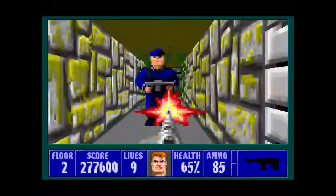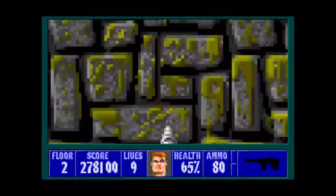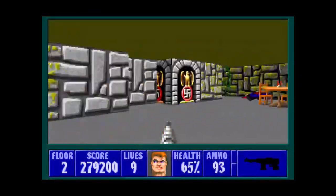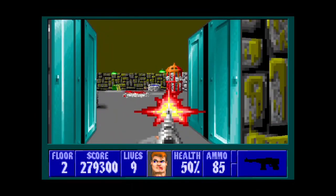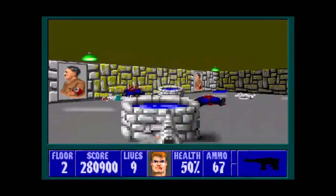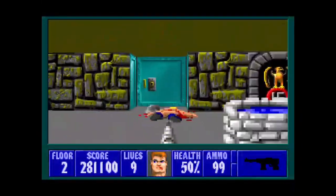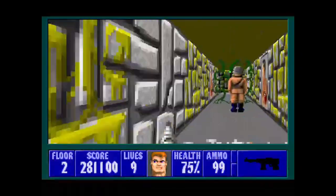So this level has these branching hallways coming out from a big open area. Yeah, there's a secret there. Go into this room and clear all the enemies. This level introduces a new concept where most of it is just one big room — oh yeah, there's another secret there — most of it is just one big room with some extra hallways branching out of it. In that secret there's some health.